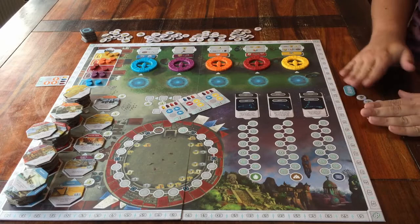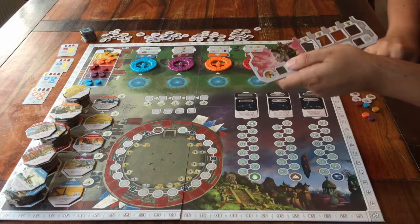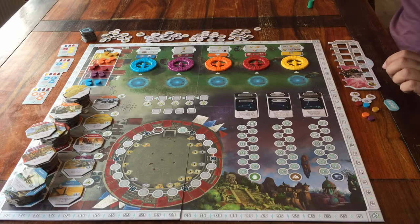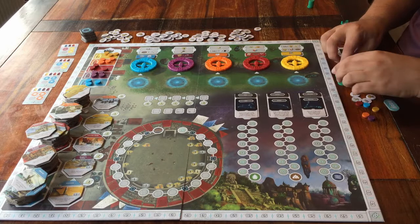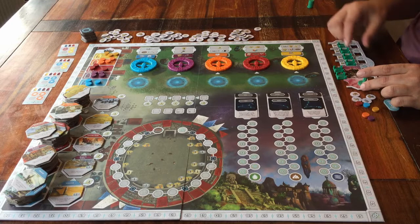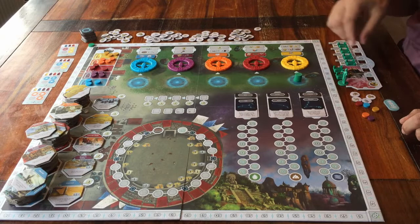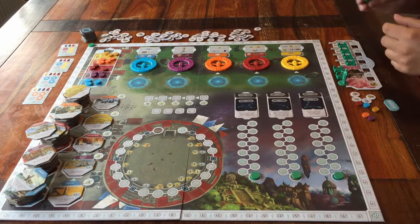Everyone can take a player board and place it in front of them. Pick a colour — I'll go for green — and take all the green items. I've got my green plastic figure, that goes here. Some green bases: two go up here, and the other four go into these spaces on my own board. And finally I've got some green discs. One goes on the bottom of the scoring track — every player starts the game with zero points. One on the bottom of each zodiac track. I've got one left — I'll save that for the end.